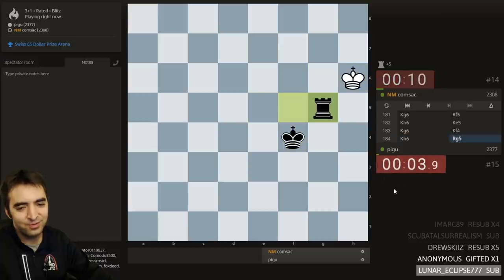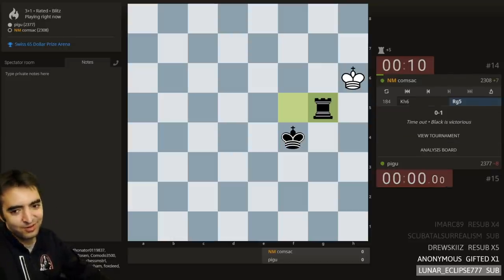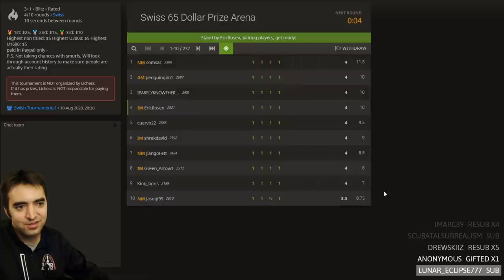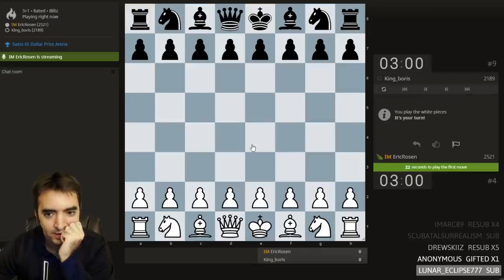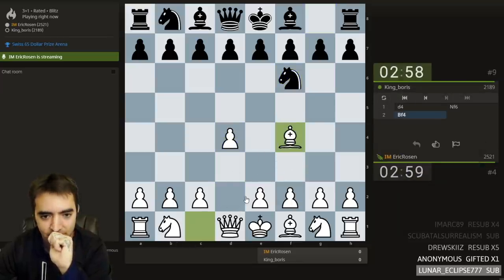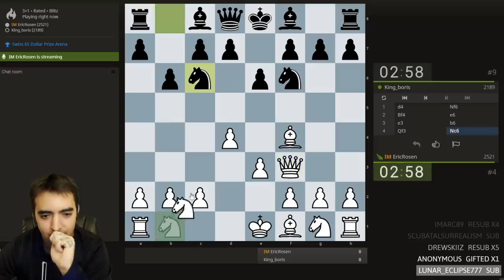Is this going to be 200 moves? Black's going to mate before then — but that's a long game. What a sad finish. Next round starting. Playing King Boris — good luck. Let's stick with the main repertoire.